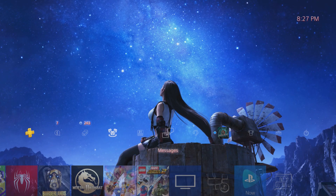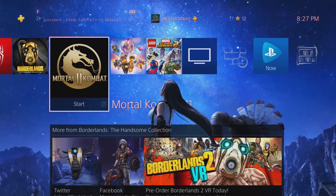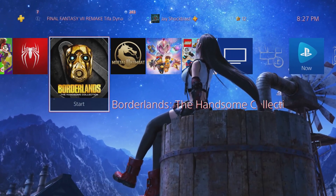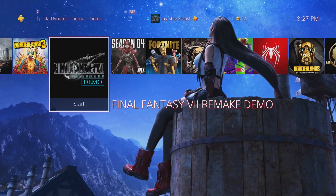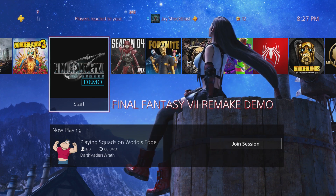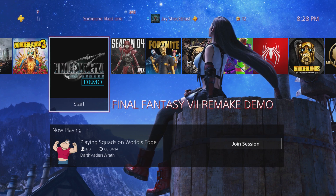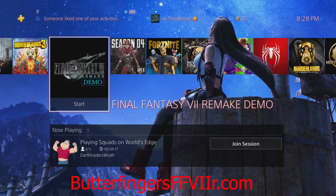It's free — well, I guess you have to buy some Butterfingers — but you can redeem this up to five times. There's a bunch of DLC you can earn: a Midgar Bangle, Shinra Bangle, Corneo's Armlet, Superstar Belt, and a Mako Crystal. Essentially, if you like Butterfingers, Baby Ruth, or Crunch, just buy two of them and submit through the instructions on the Butterfinger ff7r.com website.